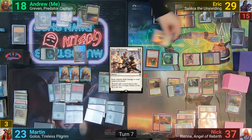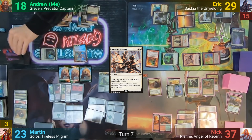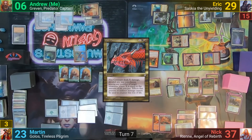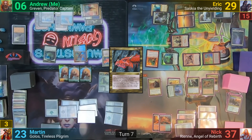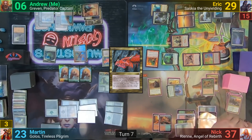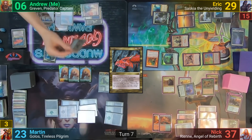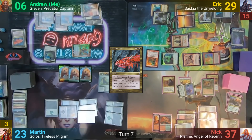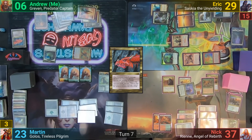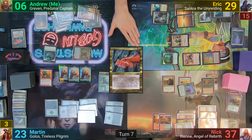I untap, draw two using the Humble Defector, and give it back to Eric. I put Fire Covenant on the stack, paying 12 life, assigning lethal damage to Safi, Gahiji, and Rhian — even though Rhian has Gift of Immortality. Nick sacrifices Safi to save Gahiji. Greven is now a 17/5, and moving to combat I swing at Eric. Since I'm attacking one of Nick's opponents, Greven gets pumped by an additional +2/+0, but Eric decides to block Greven with Saskia and the Goblin Cadets. Because of the Cadet's ability, it gets removed from combat and goes to Martin's side. Saskia then dies.